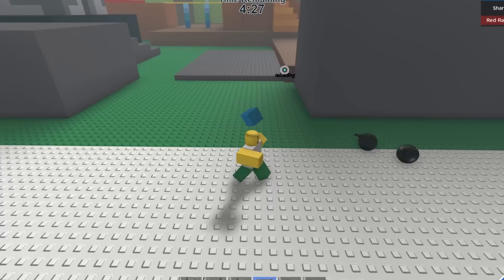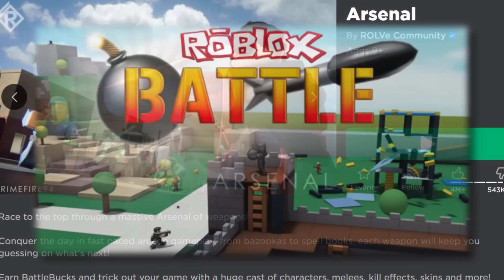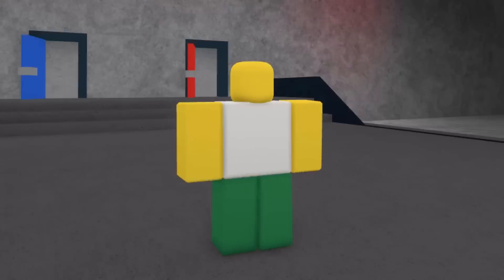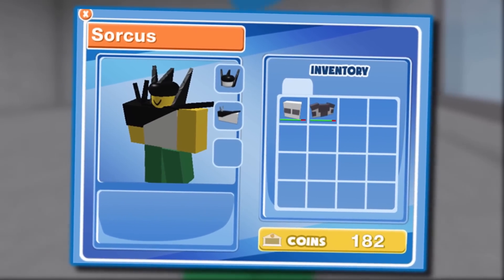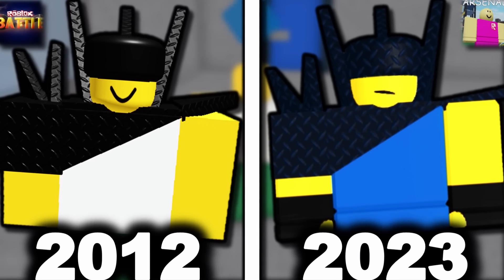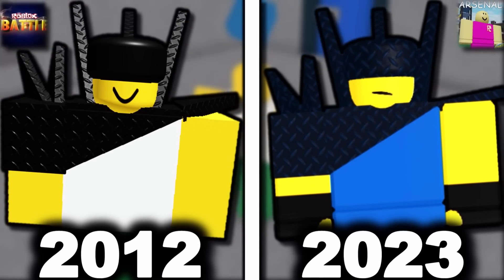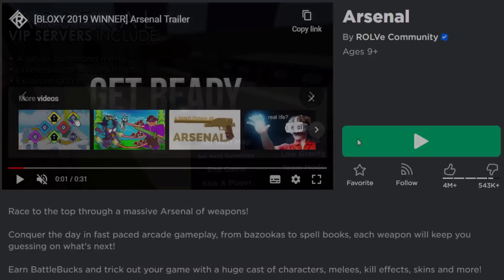One cool thing we are going to be unlocking inside of Arsenal is a character from Roblox Battle, which I think is amazing. I believe this type of character is called a noob wearing shard armor — I remember I had this, or at least parts of it. We are going to be unlocking this inside of Arsenal. I'll leave a link to Arsenal down below in the description. You guys have played this before, so let's go and join the game.